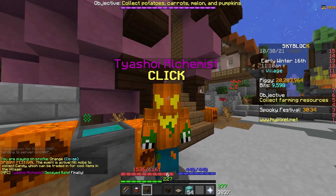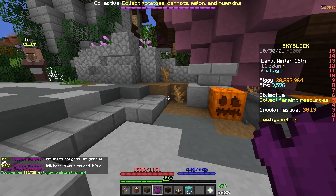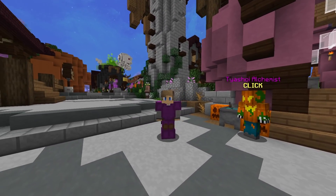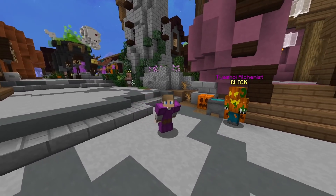Once you have all five Decayed Bats, just bring them right back to Teshoi the alchemist. He'll throw them in the brewing stand and award you with the brand new Great Spook Chestplate. As of now in the game, we have the chestplate, the leggings, and the boots. If you don't already have the leggings or the boots, please check out my other videos on my channel — I'll throw them up in the cards right now, and those videos will show you how to get both the boots and the leggings as well.